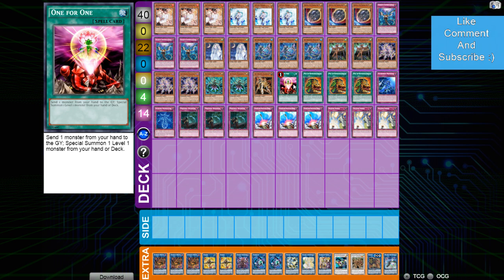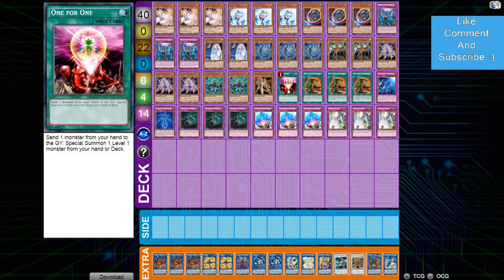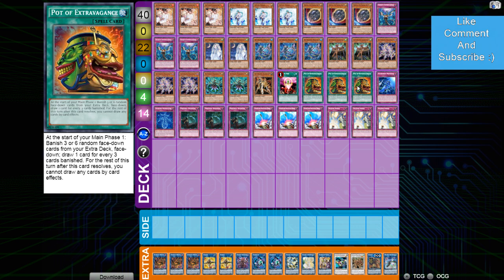For my spells: One for One — I can't believe people aren't playing this. It's one of the best spells in the deck. I'd rather draw One for One over Extravagance half the time, because it brings out Melu Seek without using your normal summon, so you can do so many different plays, attack, and if they stop it you can still search and normal it. This card is nuts, especially in a build playing a lot of monsters. Then three Extravagance — it's really just Pot of Greed in this deck.